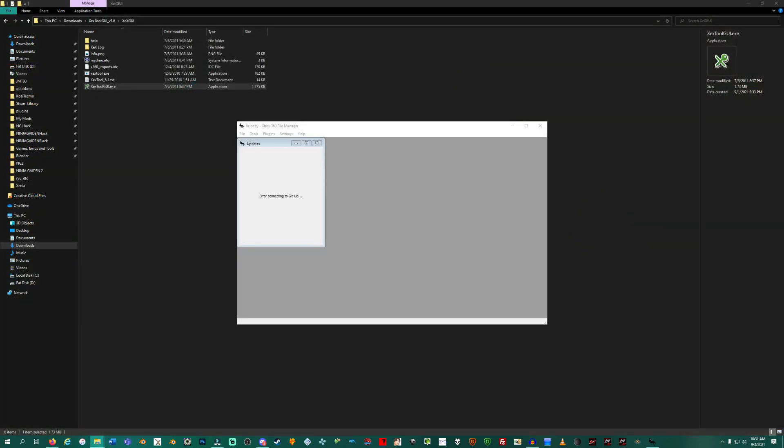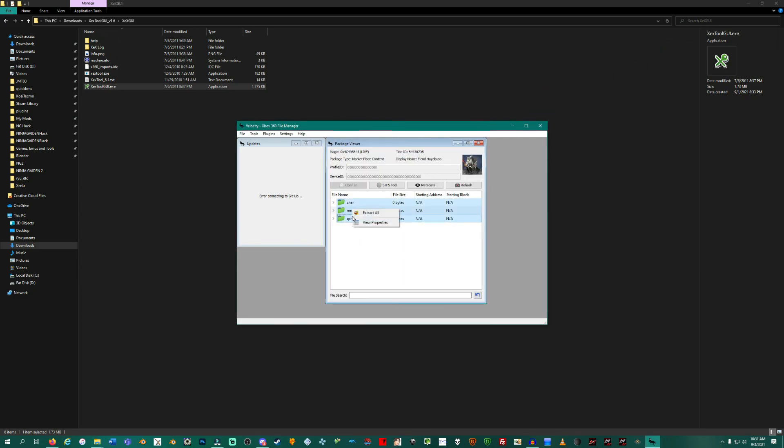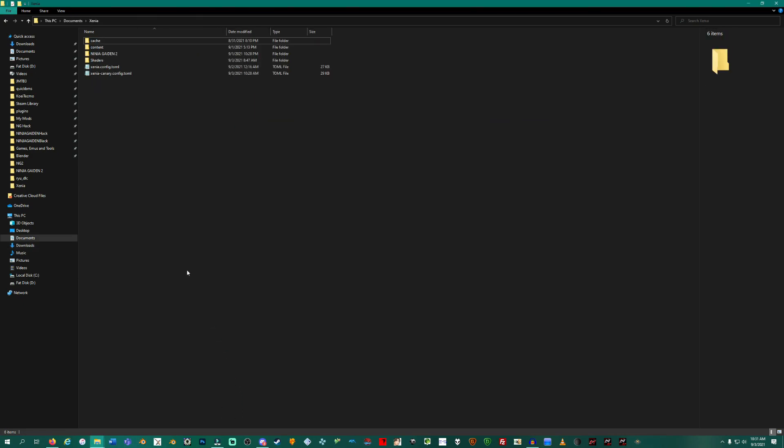Open the patched XEX in Xenia to test. If it launches, you're good — so far. Close out XEX Tool and move back to Velocity for the DLC. Like the title update, drag your DLC files into Velocity. Select All and Extract. Once finished, close Velocity. In your Windows Explorer, go to Documents and find the Xenia folder. In the folder you should see Content. Under Content, you should see the Game ID for NG2: 544307-DELTA5. In that folder, we need to make our own folder to house the extracted DLC packages: 00000002 — that's seven zeros and a two. Inside your main DLC folder, copy over your extracted DLC packages and put them into their own respective folders.